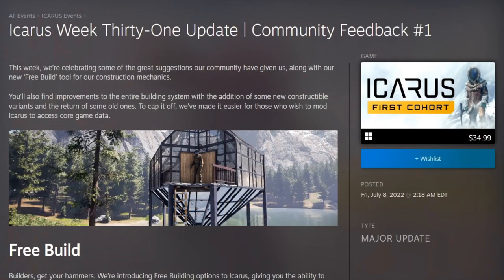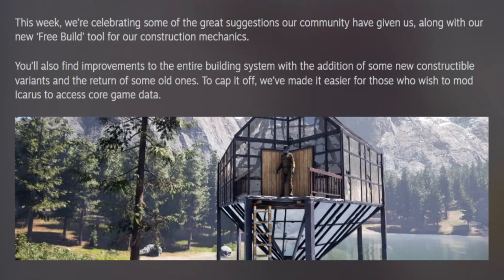This week we're celebrating some of the great suggestions our community have given us, along with our new free build tool for our construction mechanics. You'll also find improvements to the entire building system with an addition to some new constructible variants and the return of some old ones. To cap it off, we've also made it easier for those who wish to mod Icarus to access core game data.